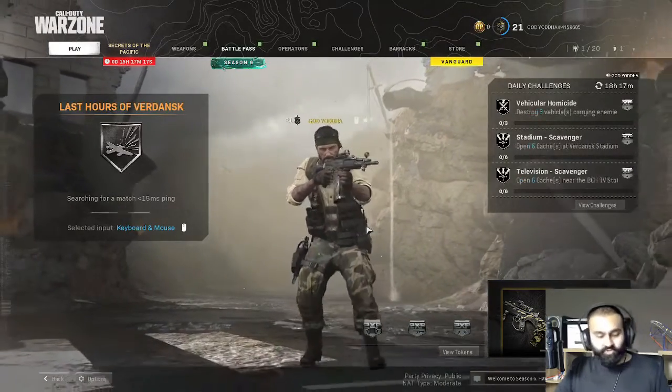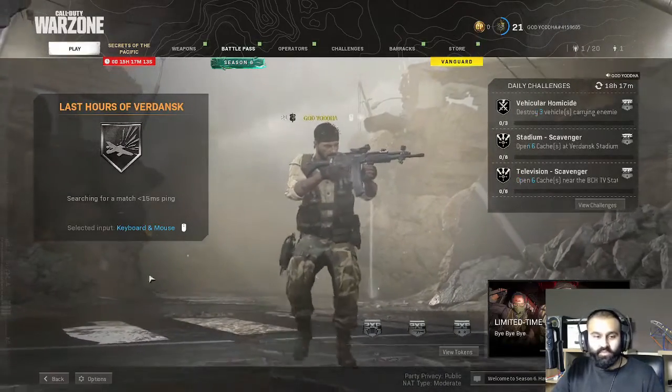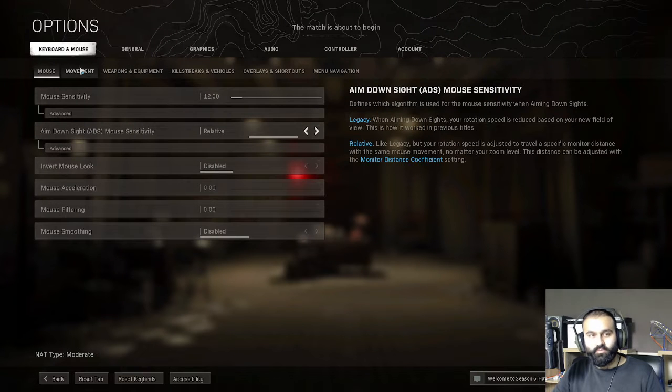Let's see how to shoot and stuff because I'm not sure how it's going to shoot. We need to configure the buttons. Where are the buttons at? Options — bear with me guys, first time using this.